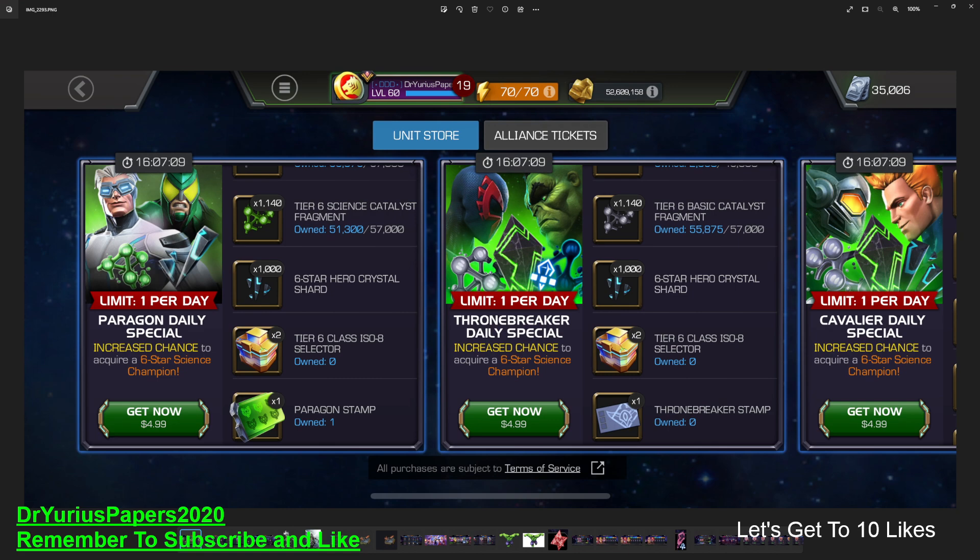Here is the picture. This is from earlier today. As you can see, we have the Paragon Daily Special and the Thronebreaker Daily Special. When you buy the Paragon Daily Special, you get a Paragon Stamp. When you buy the Thronebreaker Daily Special, you get a Thronebreaker Stamp. If you buy both, you get a stamp of each one. Now, you can actually get, for the next 12 days, up to 14 of these — you can get double Paragon Stamps.